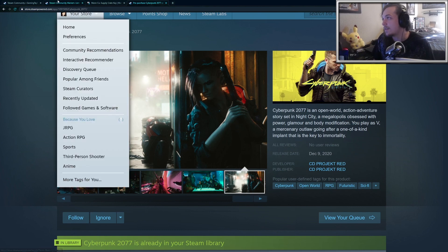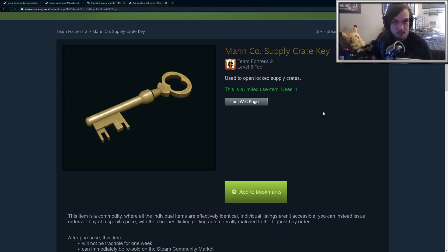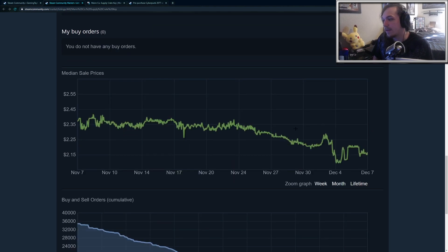There is something on the Steam marketplace called a Manco supply crate key, otherwise known as a Team Fortress 2 key — it's a golden key. If you scroll down, you can see the price, and it fluctuates. Sometimes it sells for $2.50, which is the buy price in the game itself, and sometimes it drops down to like $2.